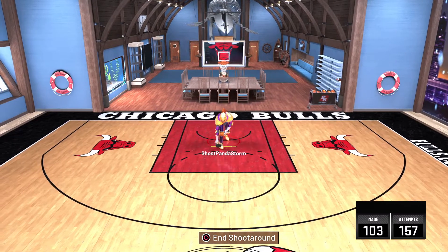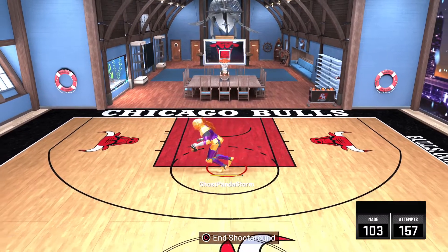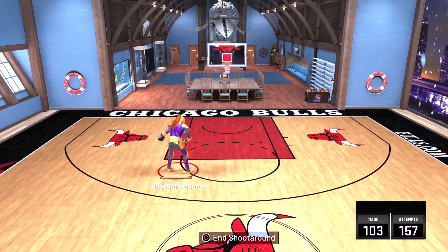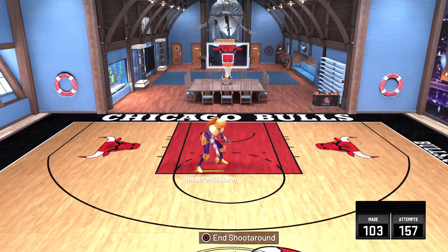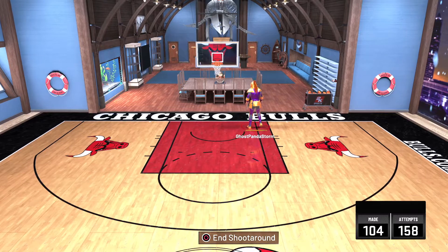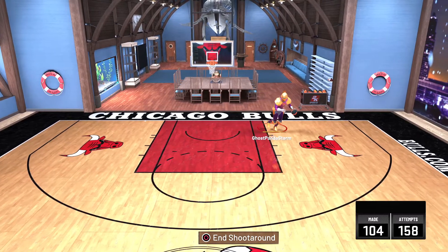Just like with regular jumpshots, you'll need to get comfortable with the hookshot of your choosing, as there are a few different ones that you can select from. The one I'm using here is Kareem's hookshot — the famous skyhook. You can go with that one and get comfortable with it. There are also a few basic or generic ones as well.